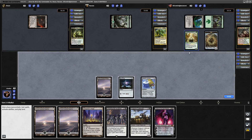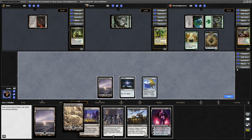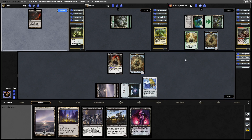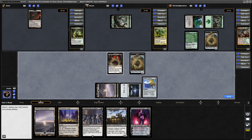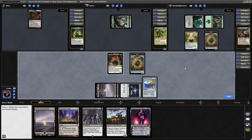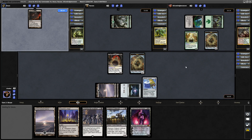Paradise Druid adds 1 mana of any color — a 2/1. Let's go for our Commander. We drop a Swamp and we get a Genesis Chamber trigger, which leaves us with a Myr token. We can actually go after the Paradise Druid if we want to — oh no, we can't, it has Hexproof as long as it is untapped. So maybe if they tap it for mana we can take them off a mana during their turn.